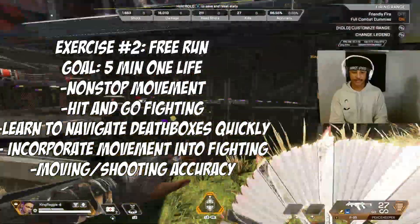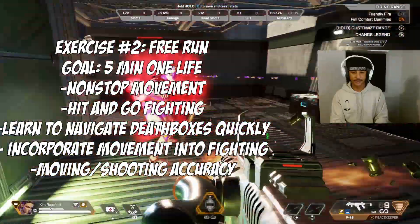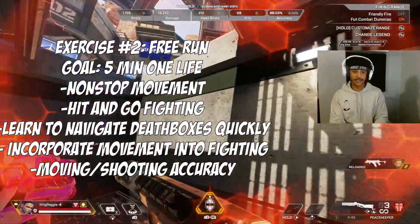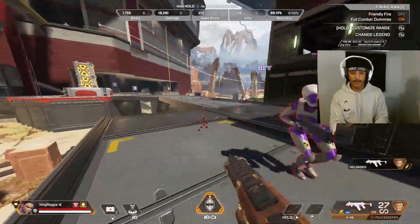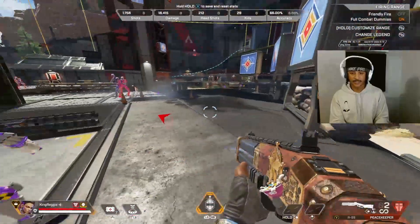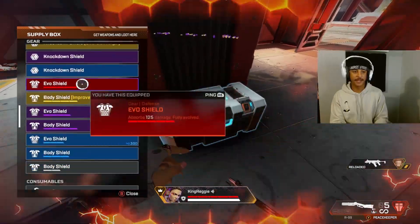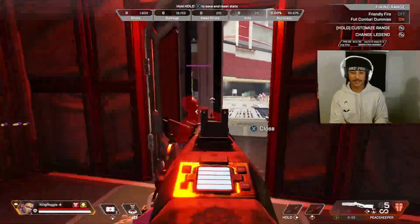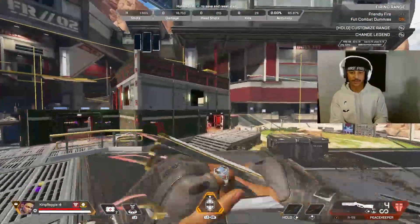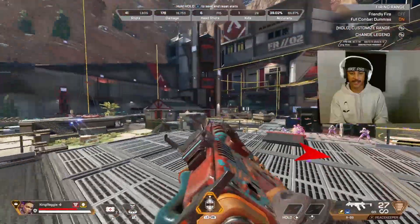The best way to train close range in the firing range is to turn on the shooting dummies. Go over here, turn them all the way to full combat — this gives you the best practice. You can run around, get into the box, shield swap, crawl up, climb up. It speeds up your decision-making. This is probably the best thing Apex added to the firing range — the dummies chase you and you can get shredded. The main goal is just not to die; see how long you can survive.